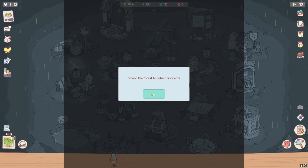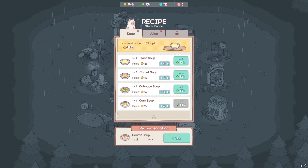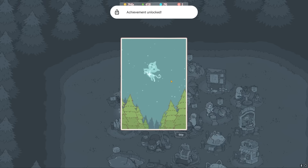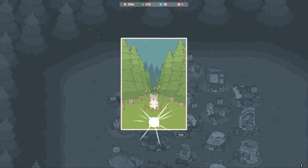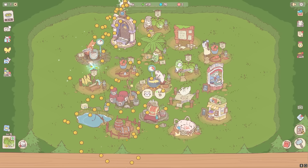The game recommends that I crank my carrot juice up, so I'm cranking my carrot juice up. I've got enough to get an extra little cabbage shop down too. Summon yet another cat from the sky — I don't know why these space cats want to come hang out with me, but I like it. Oh, he was just perfect for the cabbage — look at that, an extra 2x effect. What a nice guy.